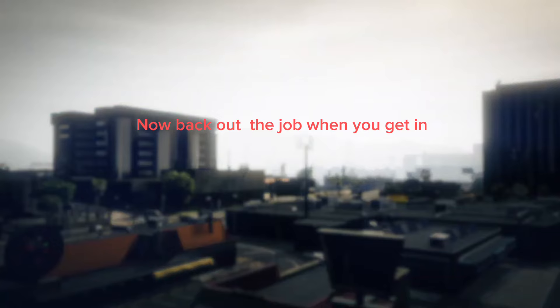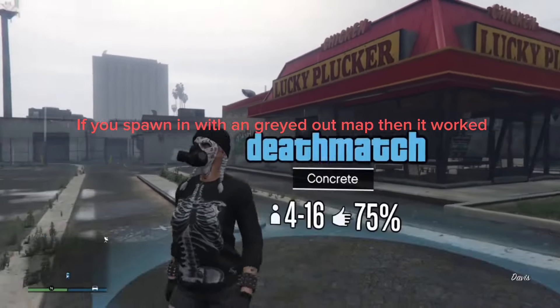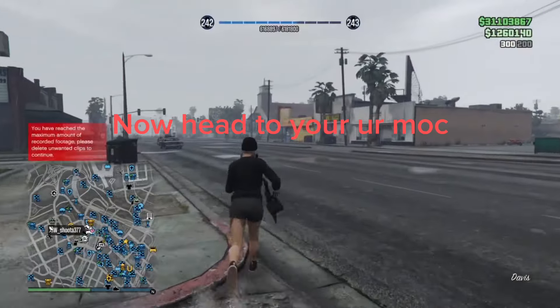Now back out of the job when you get in. If you spawn in with a greyed-out map, then it worked. Now head to your MOC.